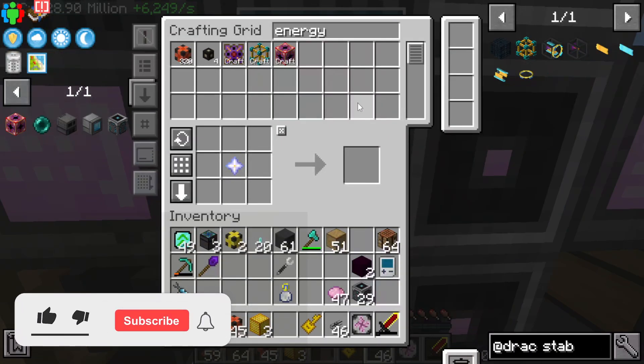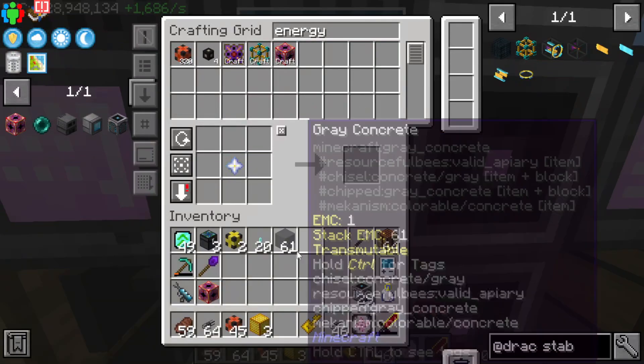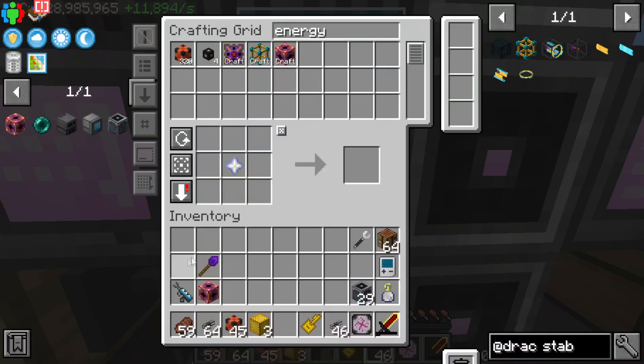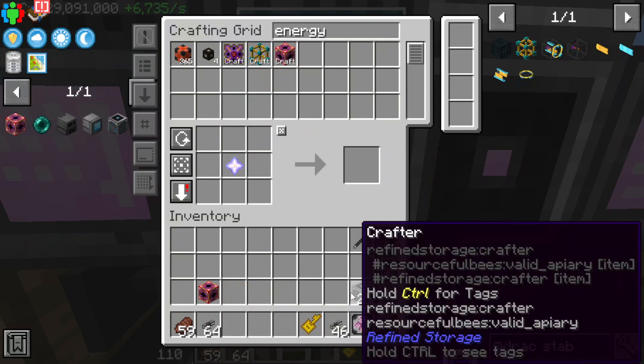Oh, it's actually really cheap - okay, I love how I say that because it's not cheap at all. We're getting rid of a lot of this crap that we don't need in our inventory right now.